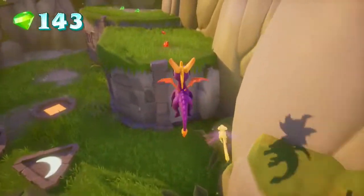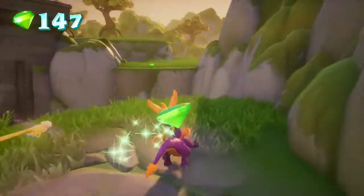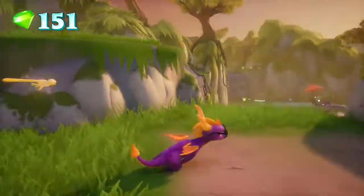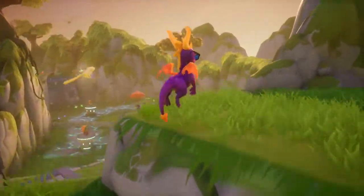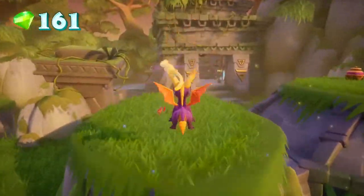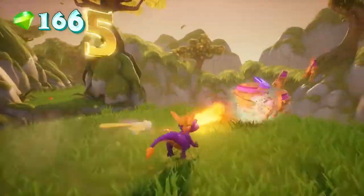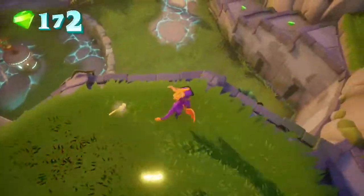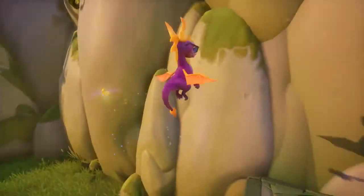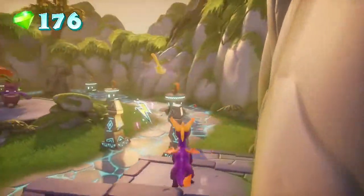Looks like I can head on over this way. This is the higher area that I remember from before. A little charge area. You know what? Why don't we go and do this now? We've got other stuff that we can do. Apparently I need to press triangle if I want to get out of my glide.